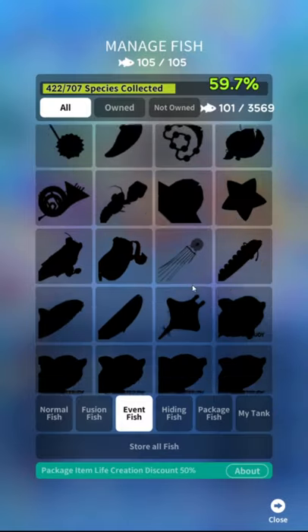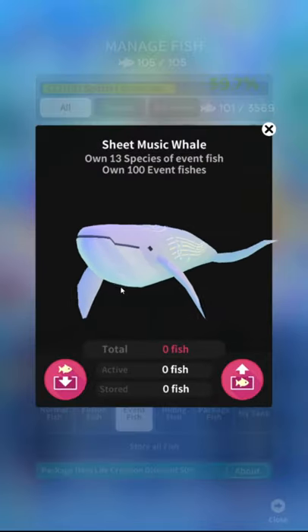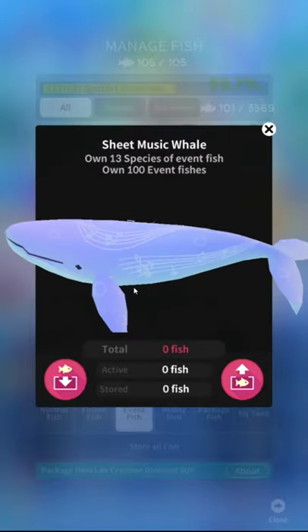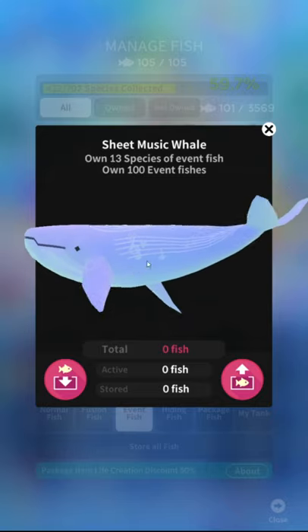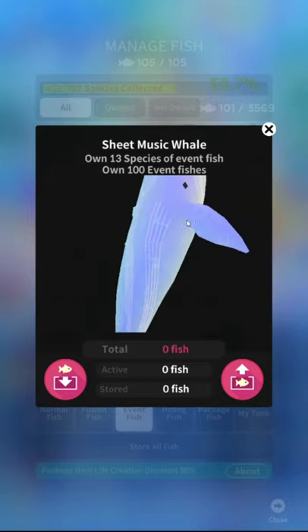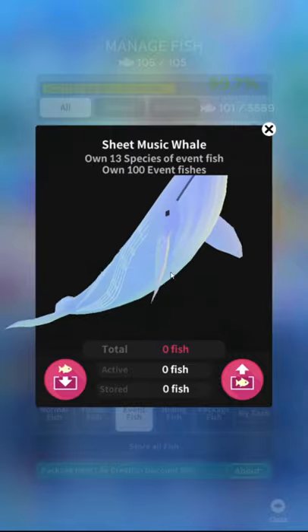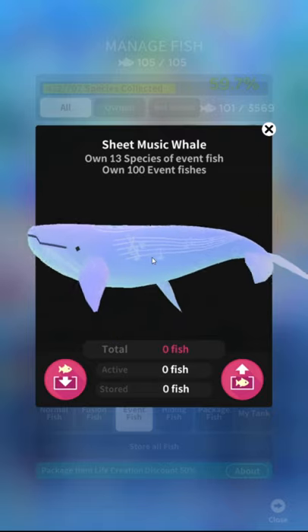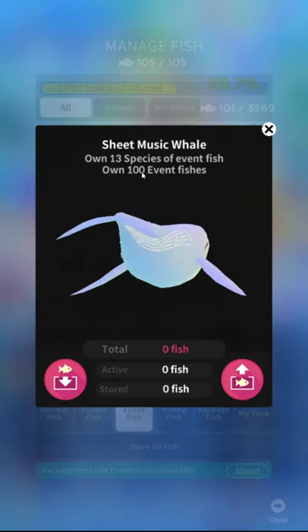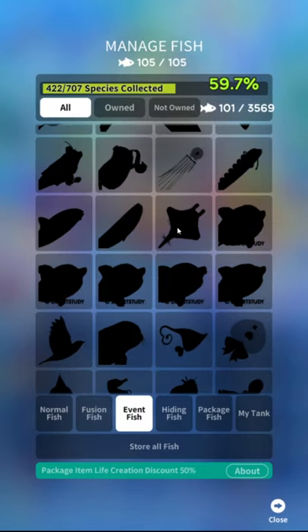Cocktail bar ray — that's in the old event fish tab, which is so expensive. I hate that you have to remake old fish and they're more expensive than ever. Cheat music whale — this is literally the blue whale model, slightly less blue, and they graffitied on them. Even for the whales, which are usually bad, that's a particularly bad one. 13 species. You know — own every event fish before this, own 100 event fish — there's always one exactly like that. All the unlocks are always the exact same crap every single year.